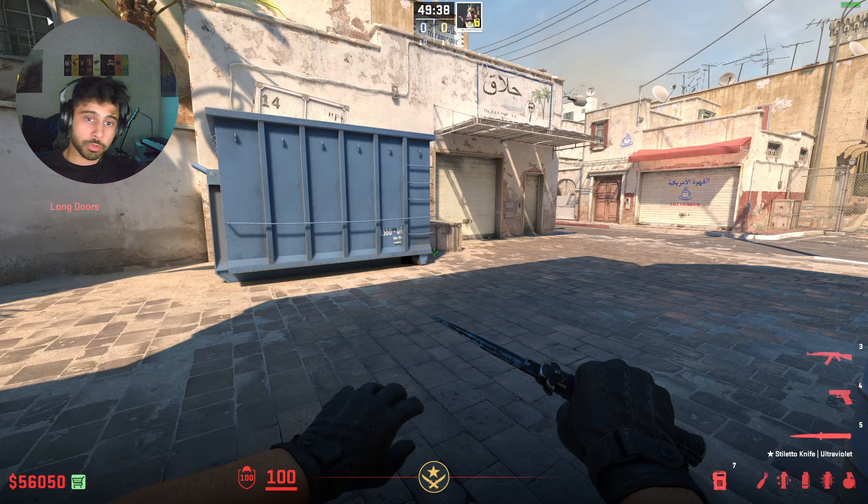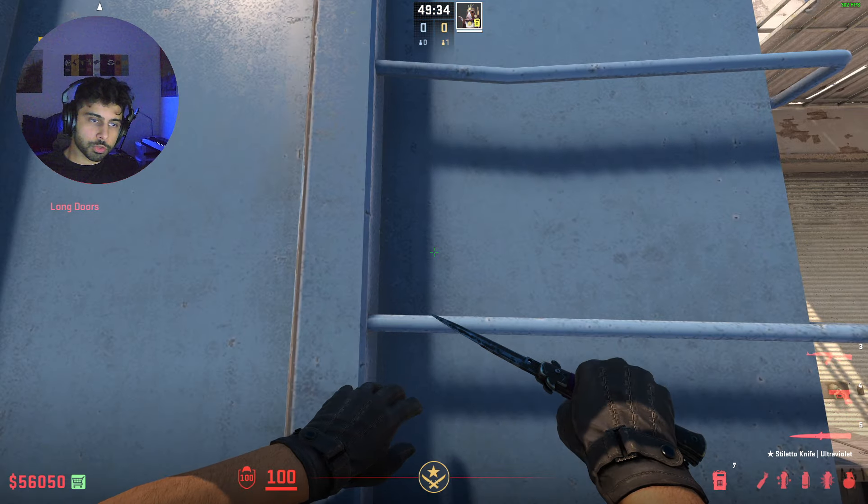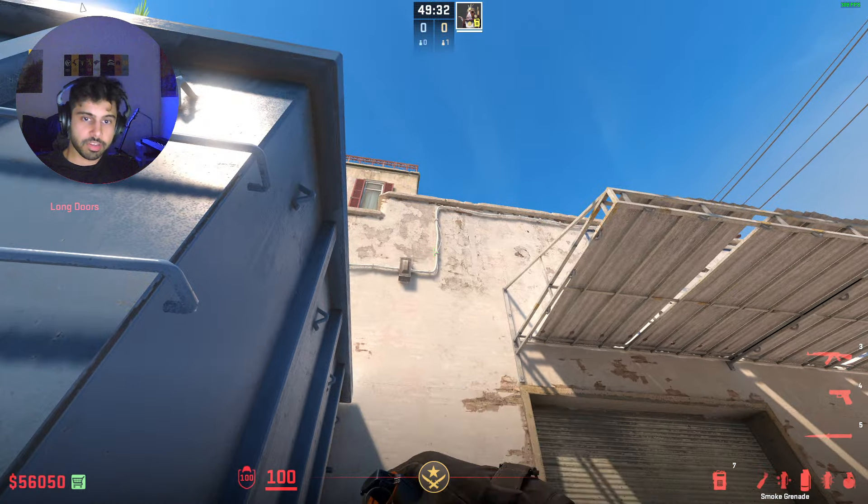Here's one of the easiest long cross smokes you can throw. You're going to get stuck right here on the blue dumpster. Just go a little wide, don't go so tight into the dumpster like this. So just right here.